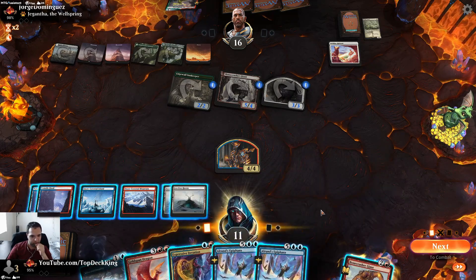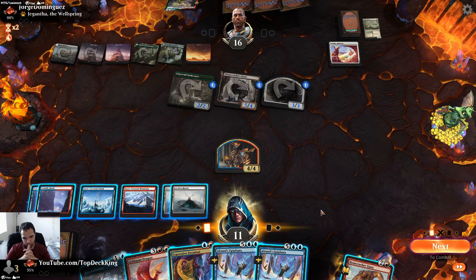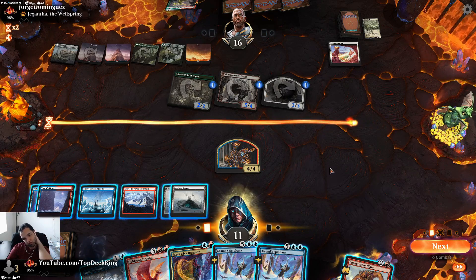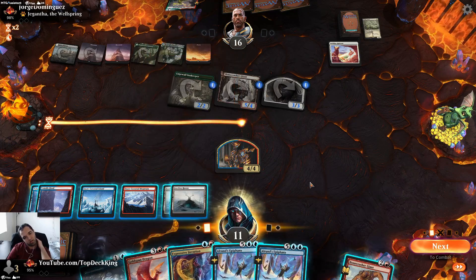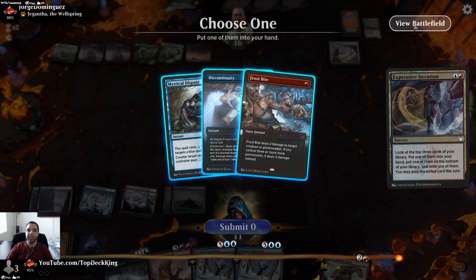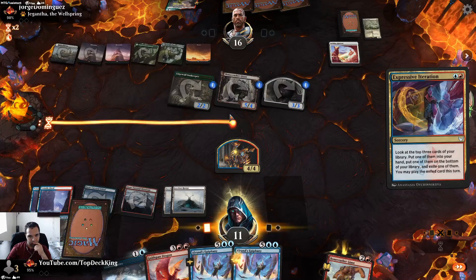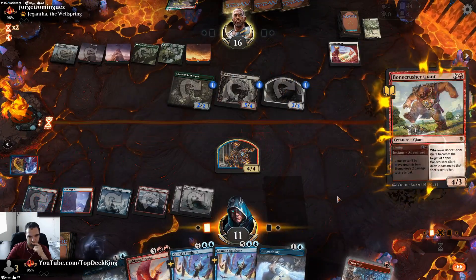Can I cast Goldspan and live is the question. He has me at five, eight, nine, ten — plays any land. I could also do this and look for a land. Let's try this first. We didn't hit a land off that either. Oh my gosh. Put this one to my hand, this to the bottom. That was so unfortunate — the top four cards were no lands.